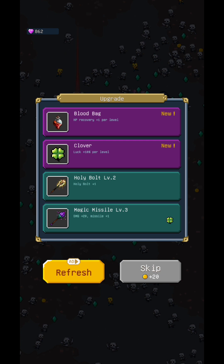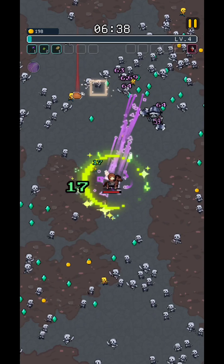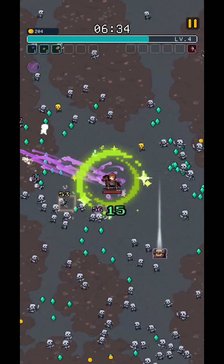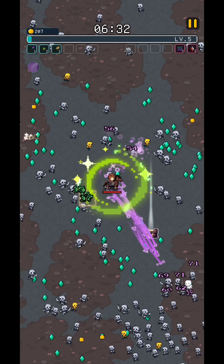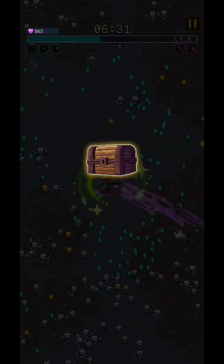Let's see — HP recovery for each level. I do need HP recovery because, as I said, I'm going to stay in one place. From the chest you will get different kinds of magnets that will offer the possibility to collect the experience potions, but not the gold coins.